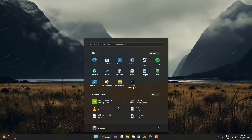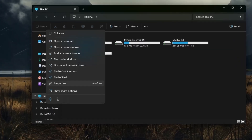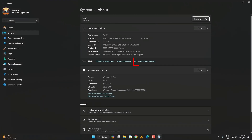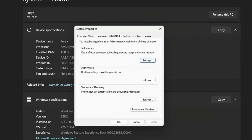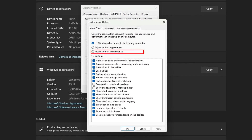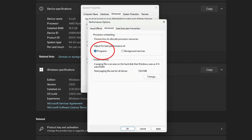Also open File Explorer, right-click on This PC, go to Properties, and click Advanced System Settings. Under the Performance tab, click Settings. You can set it to 'Adjust for best performance', or use Custom and keep 'Smooth edges of screen fonts' and 'Show thumbnails instead of icons'. Then click Advanced and choose Programs instead of Background Services, and hit Apply and OK.